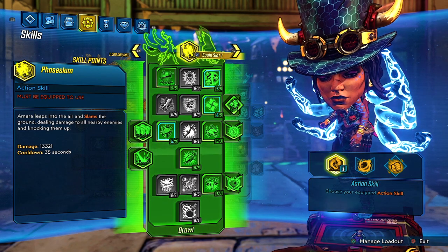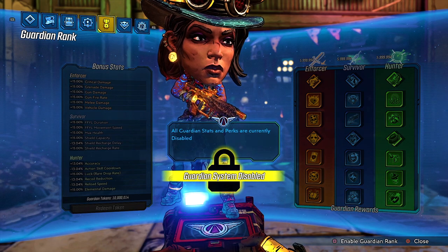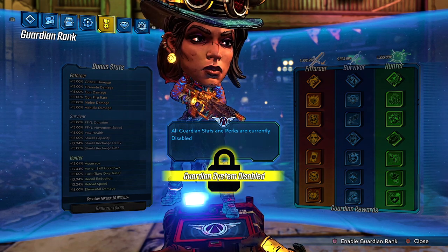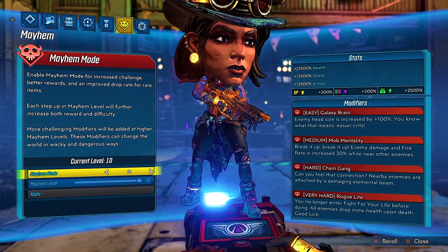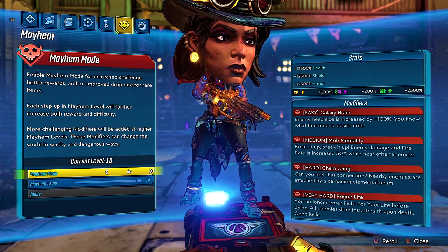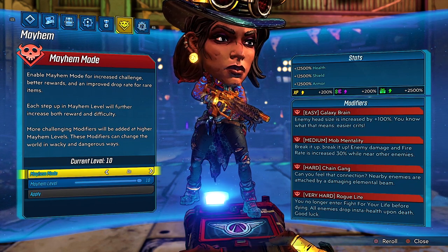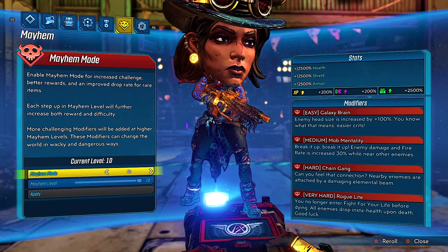Also, I do have my Guardian System rank disabled, but you want to enable this again to have the most fun while playing this game. I am currently on Mayhem Mode 10, and my Mayhem Mode 10 modifiers are Galaxy Brain, Mob Mentality, Chain Gang, and Rogue Light. I am also on True Vault Hunter Mode.